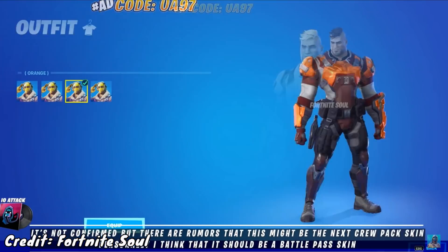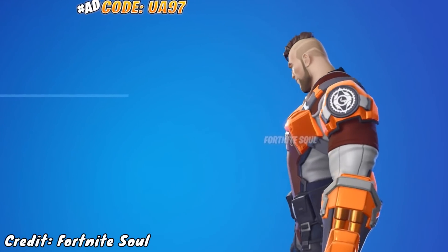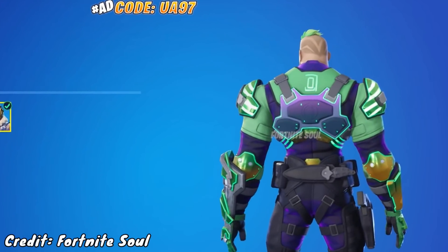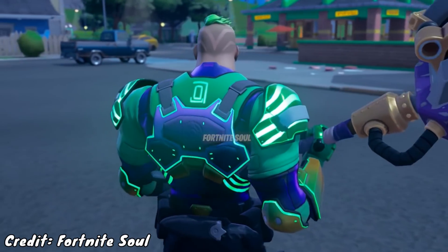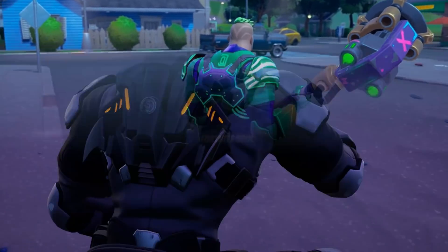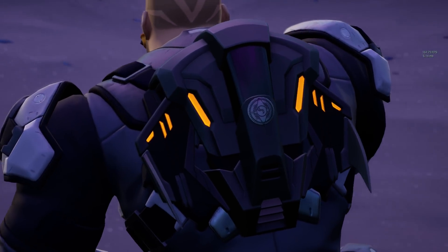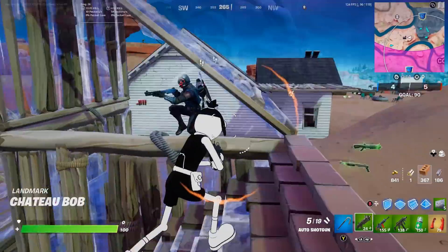He's got a snow variant, an orange and maroon variant which is pretty cool and also changes his hair color, and then a final light-up variant with green hair and neon lights along his armor, which seems perfect for a Battle Pass skin. We've also seen in game that he has a back bling, which confirms we're going to be getting him as an actual skin very soon.